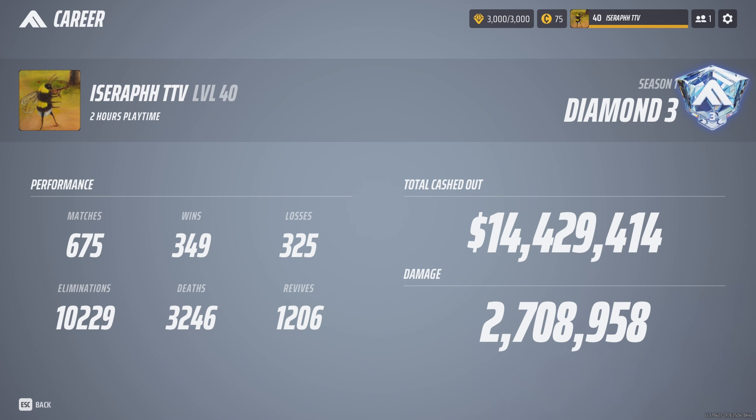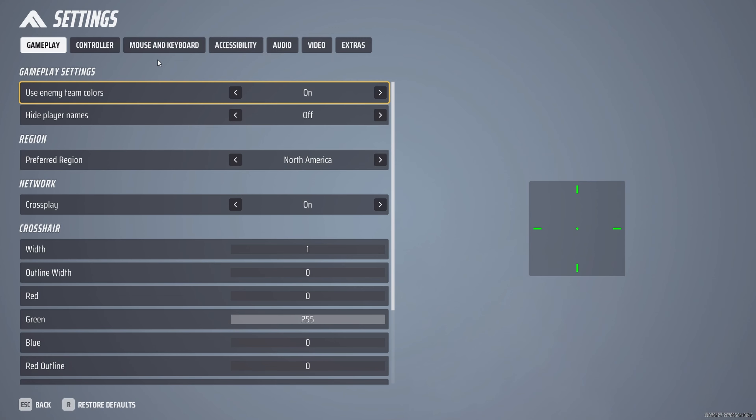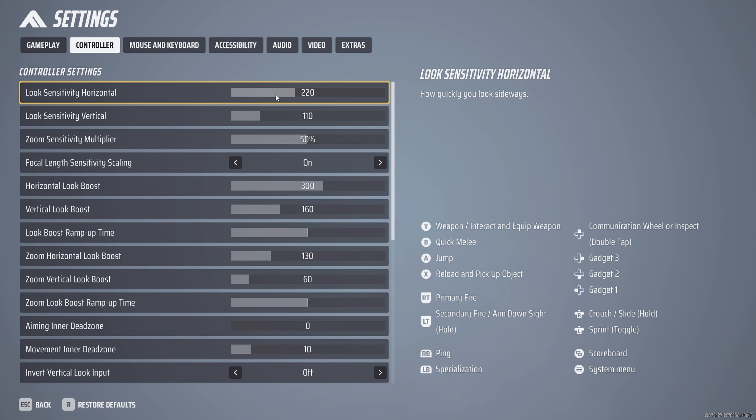For our controller settings, I changed my horizontal and vertical to 220 and 110. This is a little bit faster — I just wanted to be looking around faster and felt as though my old sensitivity was too slow. I also changed the zoom sensitivity multiplier to 50%. I slowed it down a little bit because the aim assist nerf made me feel as though I needed my aiming sensitivity to be a little bit slower.